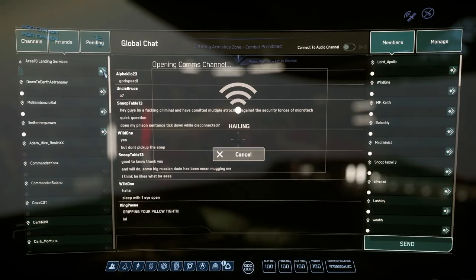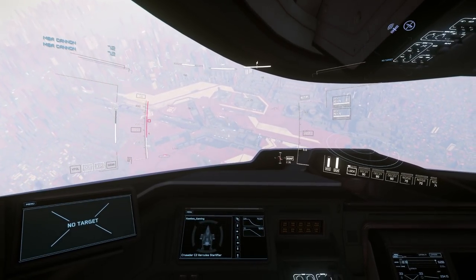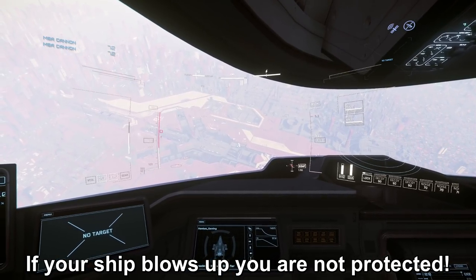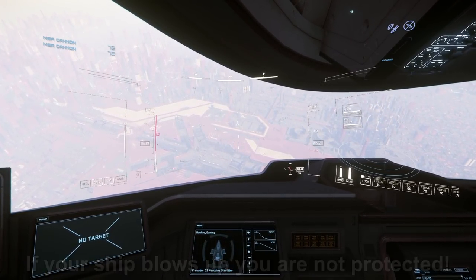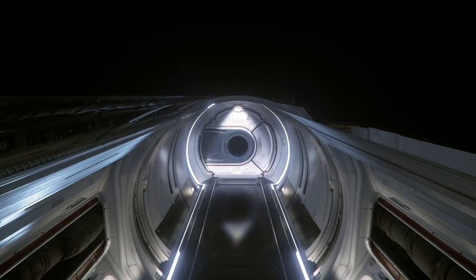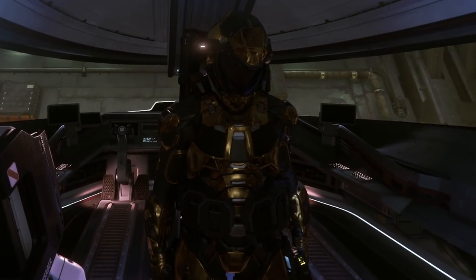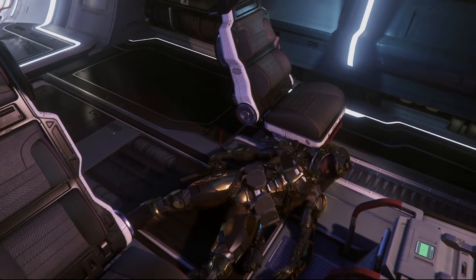Once you get to your sell location, immediately hail — this creates a new copy of your ship, so if you experience another 30k at this little window, your ship is saved. Just make sure that you don't crash into the ground, because crashing and blowing up doesn't protect you. Time to get all this loot sold really quick — it's way faster to spawn at the Habs than it is to ride the train all the way there.